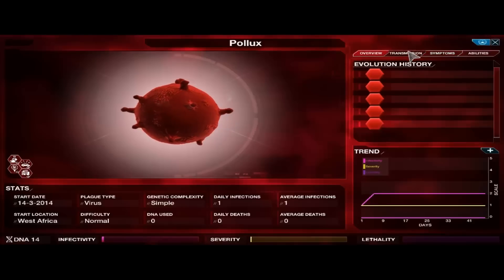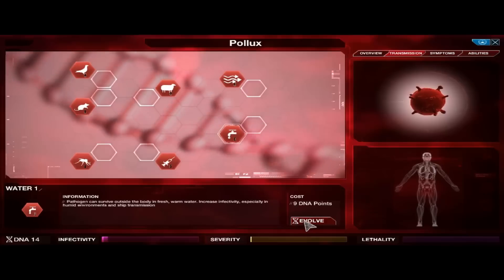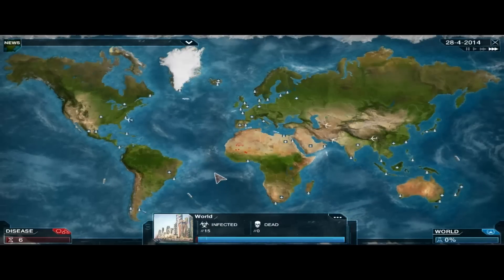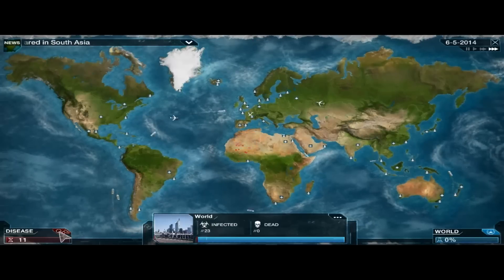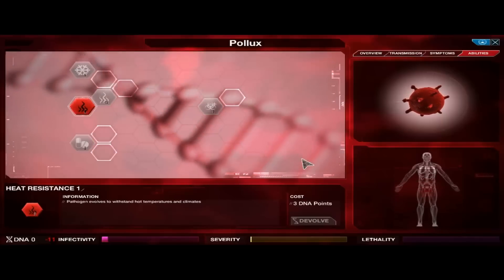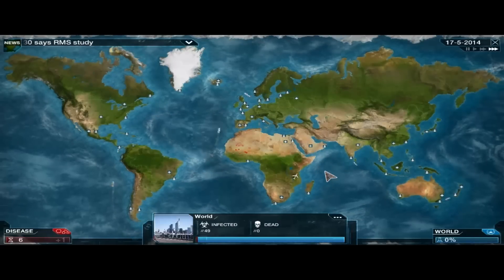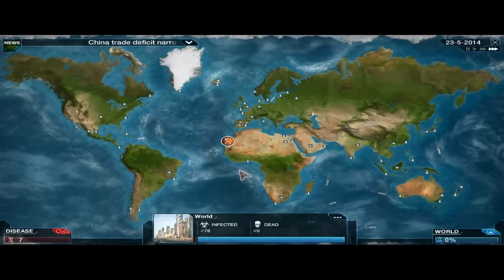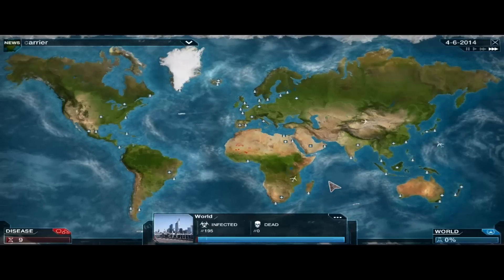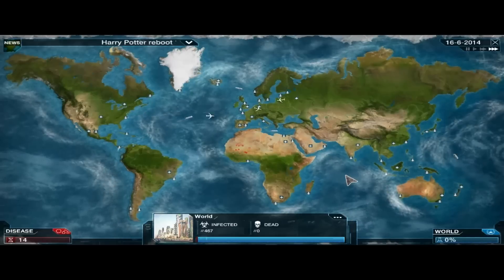The first thing you definitely want to do is unlock the Water 1 transmission — that'll make it a lot easier to spread the virus. Once we get a few more points, I'd advise getting Heat Resistance 1. Since we started in a hot country, this will make it easier for our virus to spread to other hot countries. Now, we did develop the coughing symptom early on. Normally you'd want to devolve these, but with a virus it costs DNA points to do so, and coughing actually increases infectivity, so we'll leave it alone.